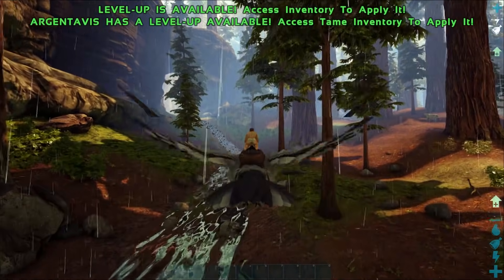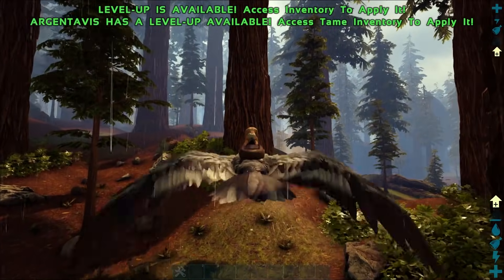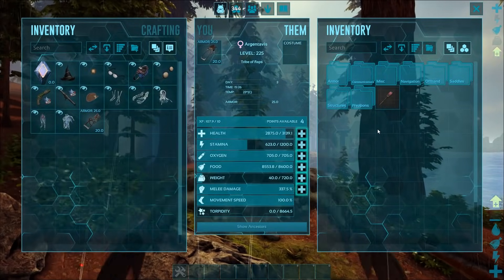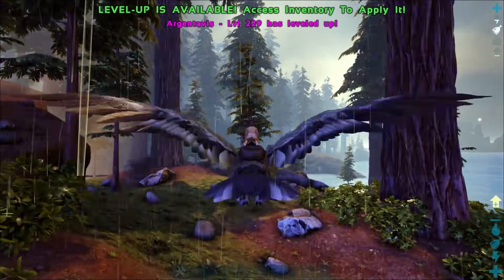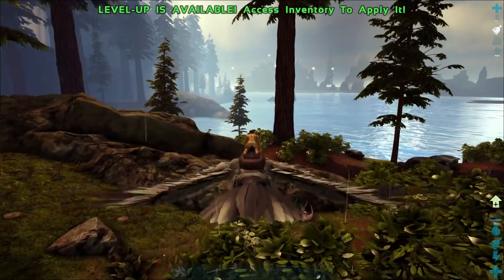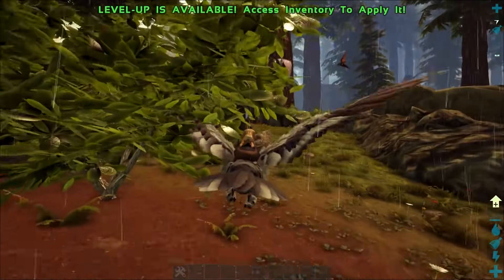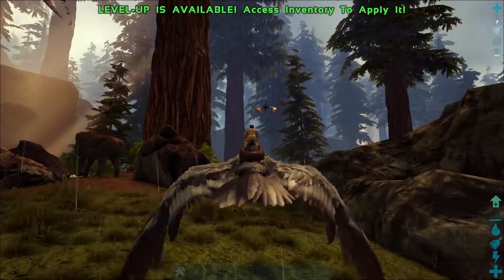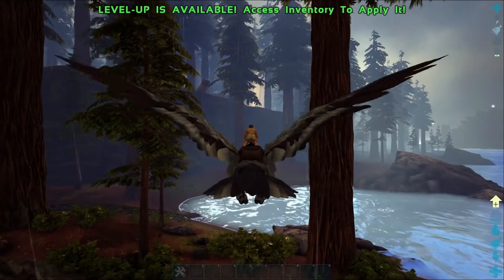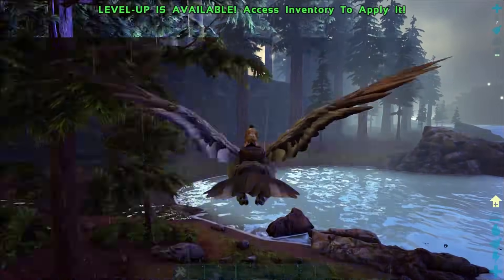You can use him for raids to take all your loot. As well as that you can use him as a portable smithy — if you're in the process of making a new base and you don't have a smithy with you, you can simply open up your Argie's inventory, chuck everything that you need into it and boom, you've got yourself metal gear already made. These guys can also act as damage dealers — we're hitting 84 with 337% melee which is not bad. Their stamina usage is also really great — we've been flying for about two minutes and we're only at about half stamina, without any extra levels in stamina.